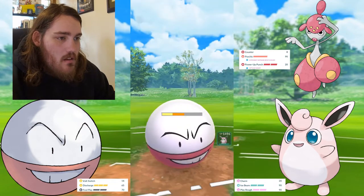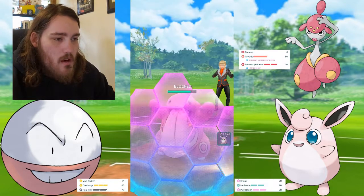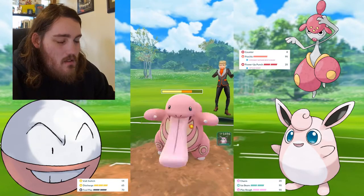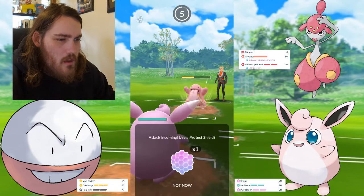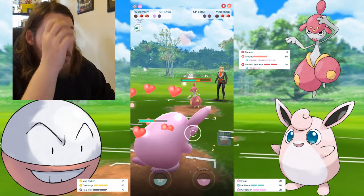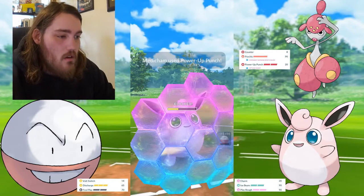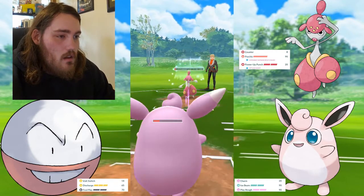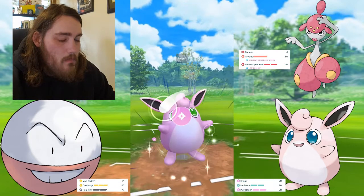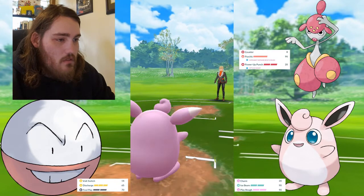Come in with Lickitung — I think I just take this Body Slam. Get off this try. Hopefully they're worried about it being Hyper Beam, and they are — just perfect. I didn't mean to do that one extra Volt Switch, but I don't think it matters too much. Now Wigglytuff versus Lickitung is actually pretty good because Wigglytuff is part Normal and the Licks aren't going to do much damage at all. I'm not too worried. A little sad they were able to get off that extra Power-Up Punch, but it's not the end of the world — I'll just Play Rough this.